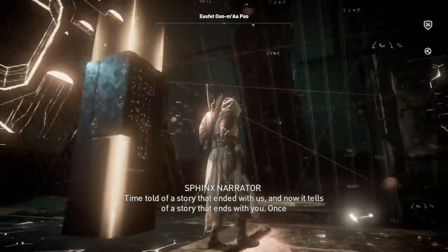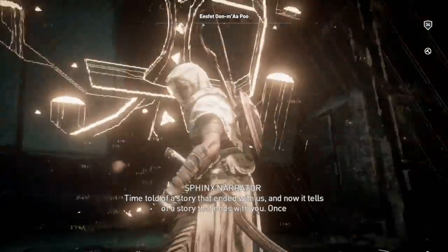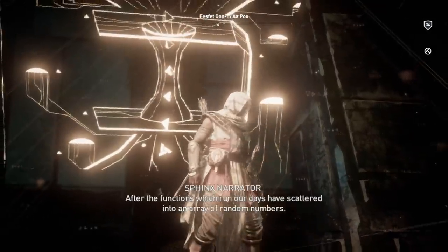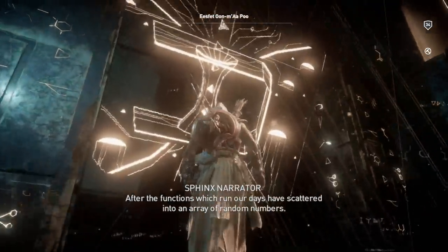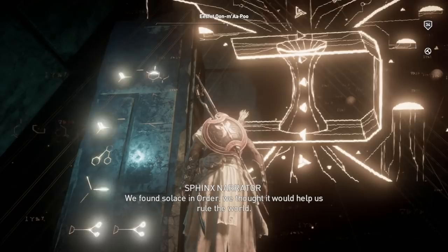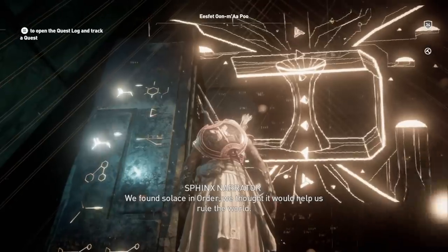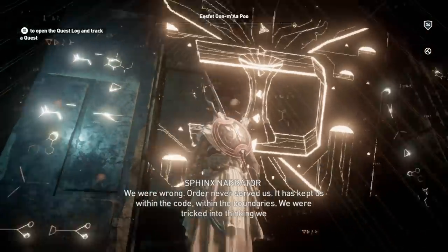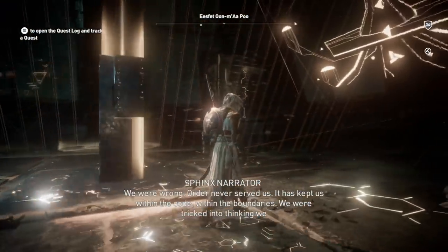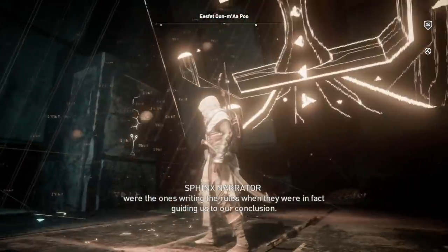Time told of a story that ended with us, and now it tells of a story that ends with you. Once upon a time, a new story will begin. After the functions which run our days have scattered into an array of random numbers, we found solace in order. We thought it would help us rule the world. We were wrong. Order never served us — it has kept us within the code, within the boundaries. We were tricked into thinking we were the ones writing the rules, when they were in fact guiding us to our conclusion.